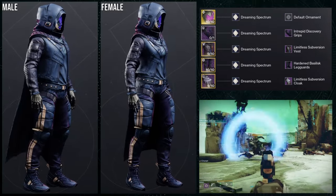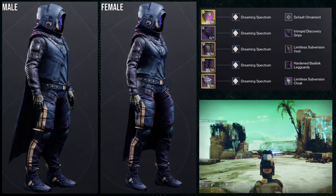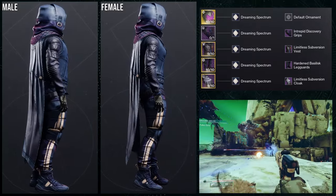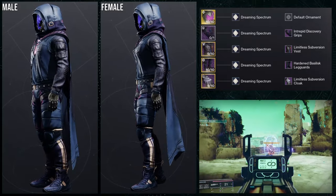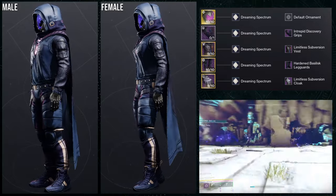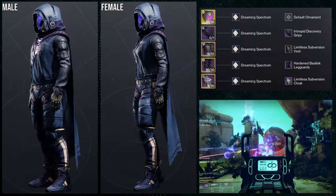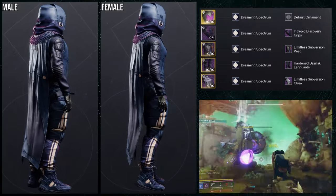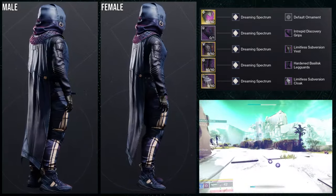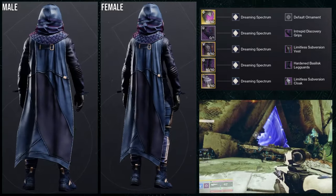For the next set we're using the Intrepid Discovery arms. I'm not sure whether I prefer the male or female version — the female actually has so much going on with the hardened basilisk leg guards that it looks a little uneven, which is funny. For the helmet, we're using Graviton Forfeit with the Regal Crossroads ornament. The picture doesn't show the ornament, but we're definitely using it — the purple looks way better than the base pink. For the chest piece, the Limitless Aversion vest, and for the cloak the combo just looks better since they're from the same set.